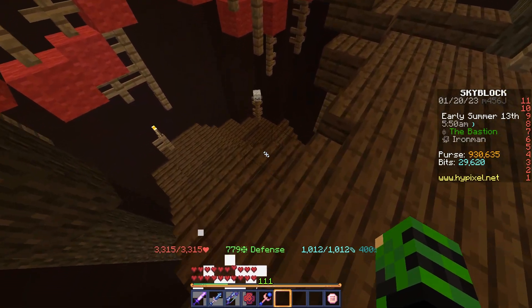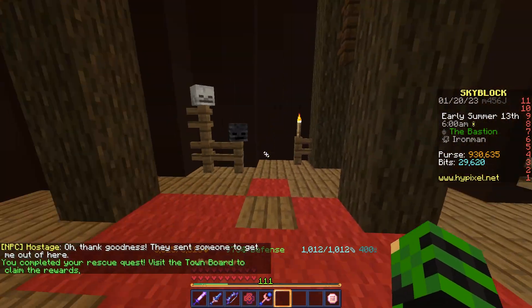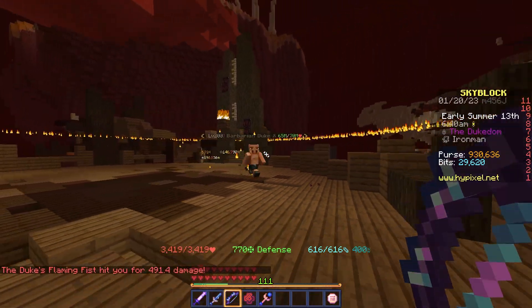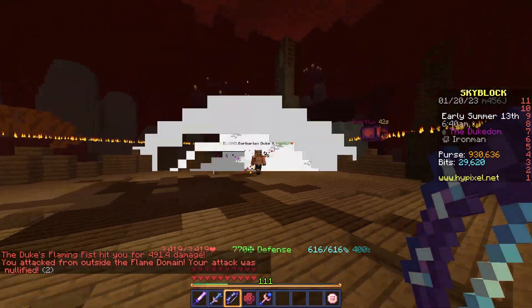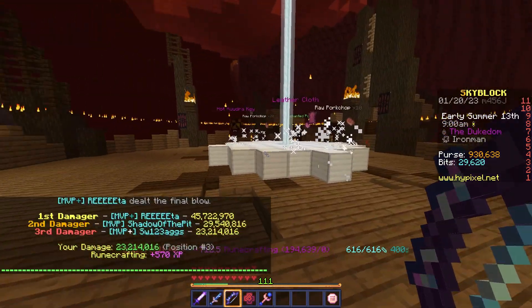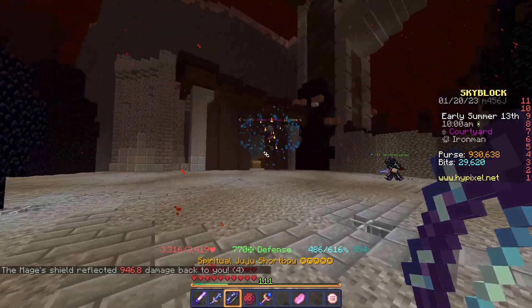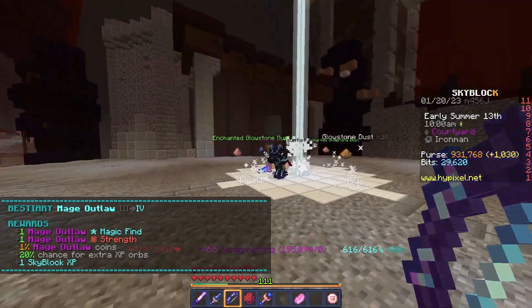I go and do another A-level rescue mission. Afterwards, I defeat the barbarian duke for another daily. I then help with defeating the mage outlaw.